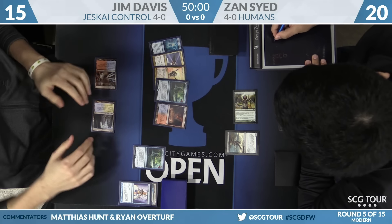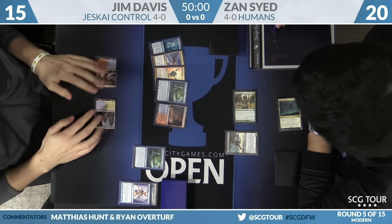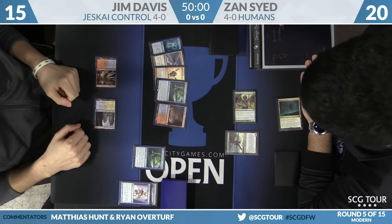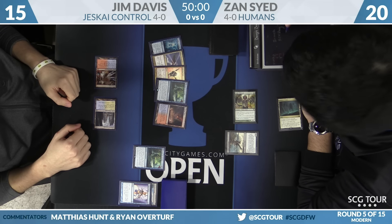Kitesail Freebooter for Zan is going to take a card from Jim's hand — likely the Lightning Helix, because otherwise it'll get pointed at the Freebooter. We see Jim's other cards: a third land, a second Search, a Sphinx's Revelation, and a Cryptic Command.